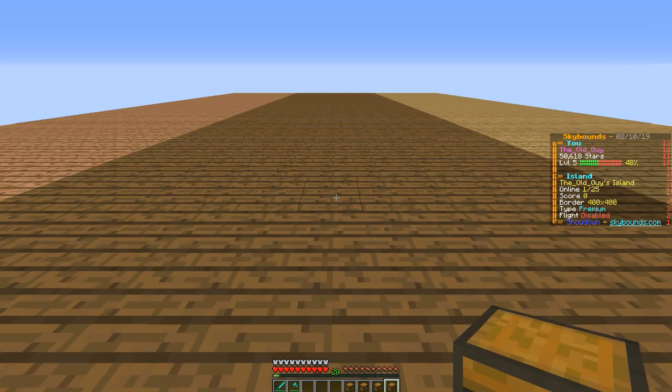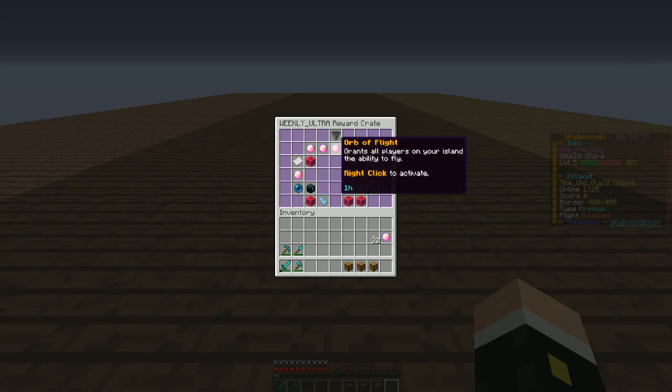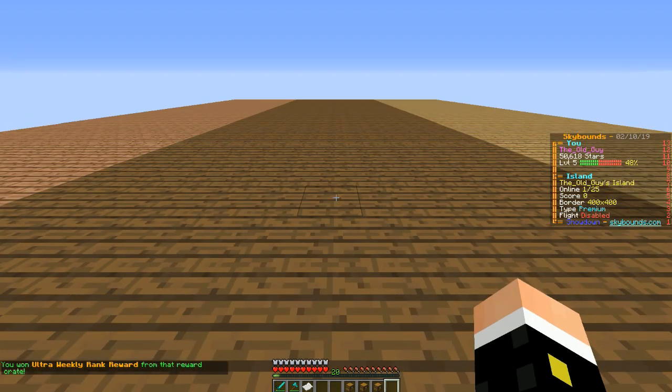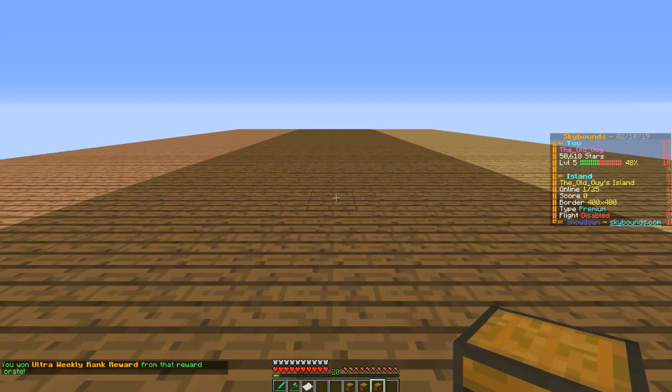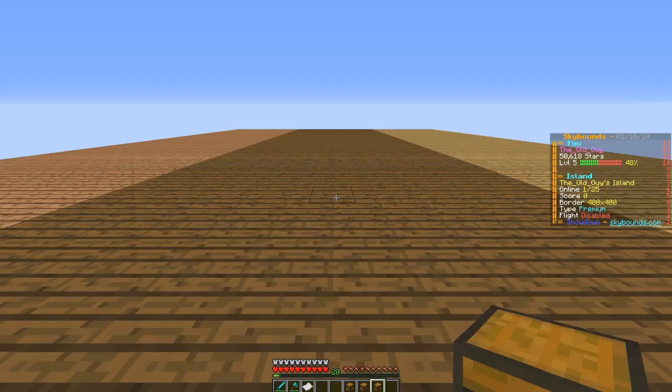Three, two, one. There goes Ultra. Immortal Shards or Seed Boxes — money, money, money. That's what I want. Yes sir, 30k. Thank you for that, Sky Bounds. I can keep getting money. Legend — 30k. Nice.